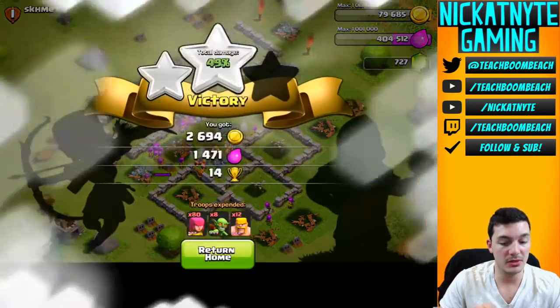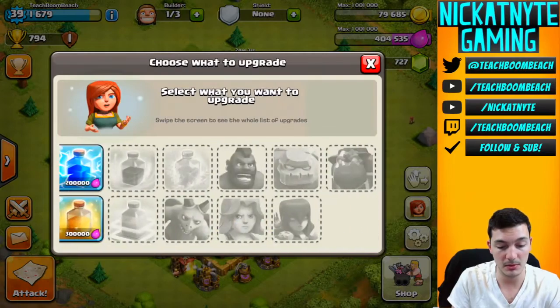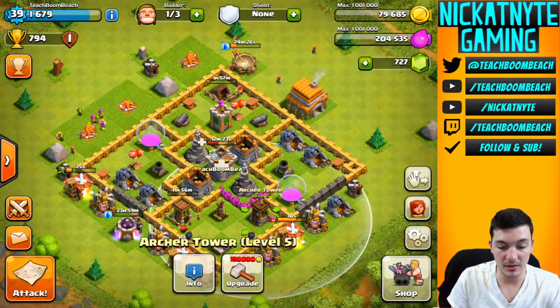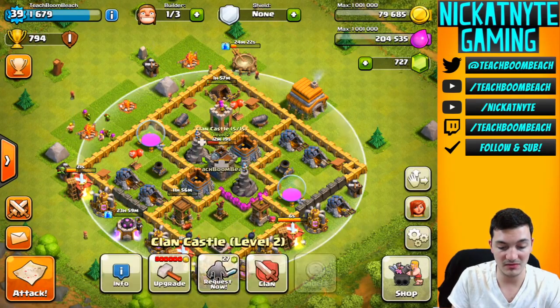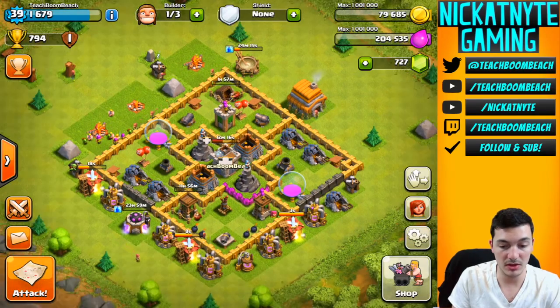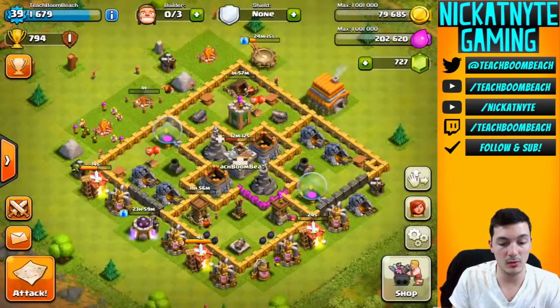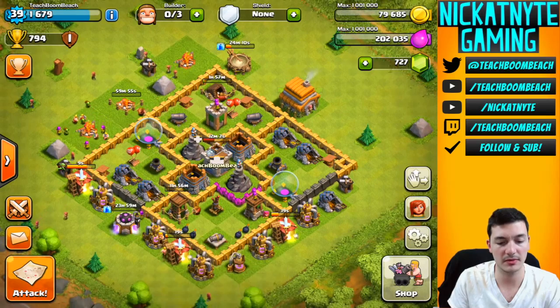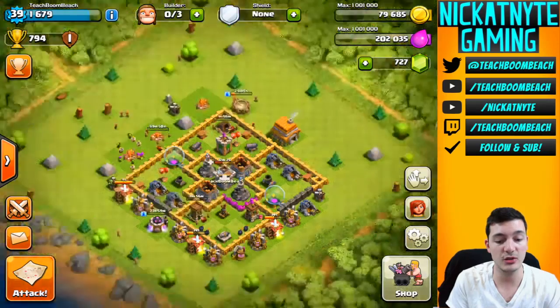Those were two really easy raids - a check-in on a base that's been inactive for a while and a reboot. Let's upgrade something - how about the lightning spell? That sounds good, 200k. With gold, nothing else seems feasible. I've got one builder and a decent amount of elixir - how about an army camp? That one's only level one, so we're gonna start upgrading some army camps. The other two are level four so that works out perfectly. All builders are going.